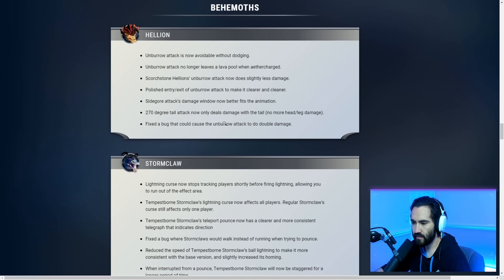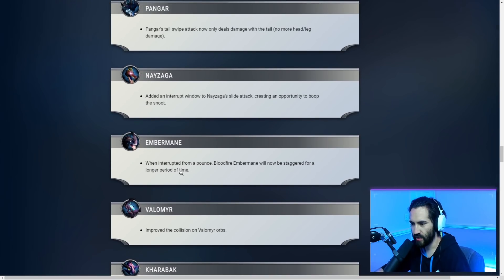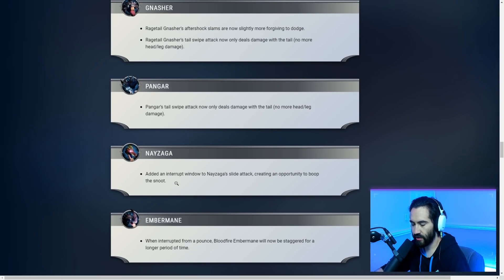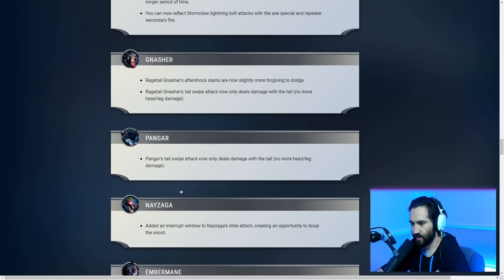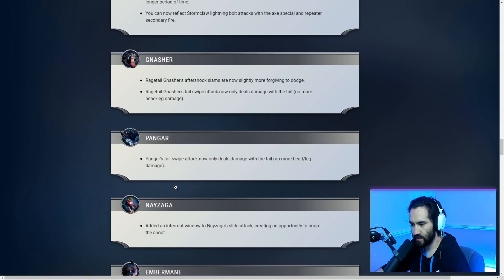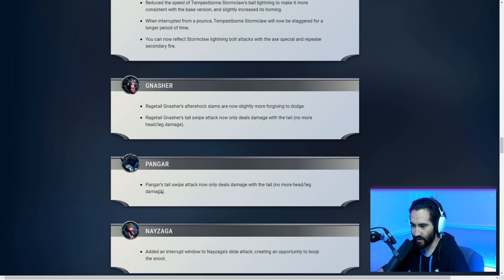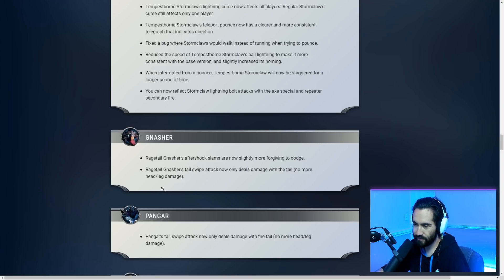Behemoth changes: fixed a bug that allowed terror procs on Kharabak. Improved collision on Valomyr orbs when interrupted from a pound. Split-fire Embermane will now be staggered for a longer period of time — Embermane is about to get bodied even harder. Added an interrupt window to Nayzaga's slide attack, giving an opportunity to boop the snoot. Nayzaga just went from one of the harder behemoths to one of the easier ones — Nayzaga starts its fight with the slide attack, so you'll be able to interrupt it right out the gate.